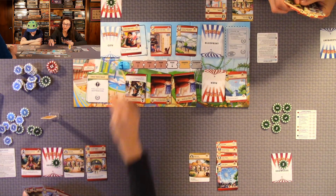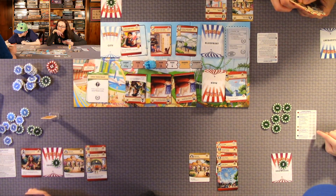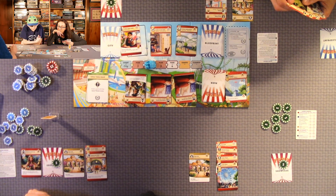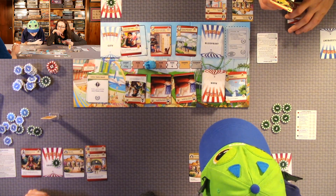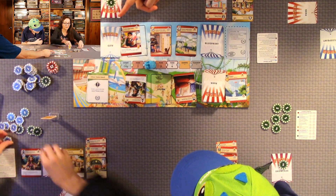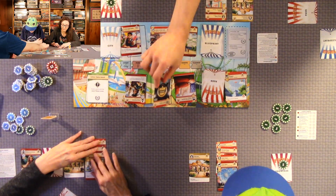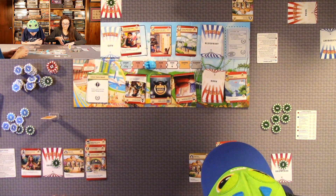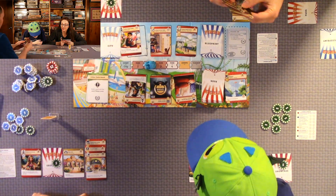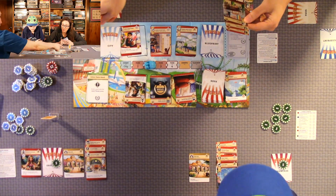My turn — we're on park two. I'm going to build comfortable seating, which I can buy straight from the market. I build this upgrade — it's 10 coins. After you build this upgrade, you may draw up to five cards and choose one to keep.